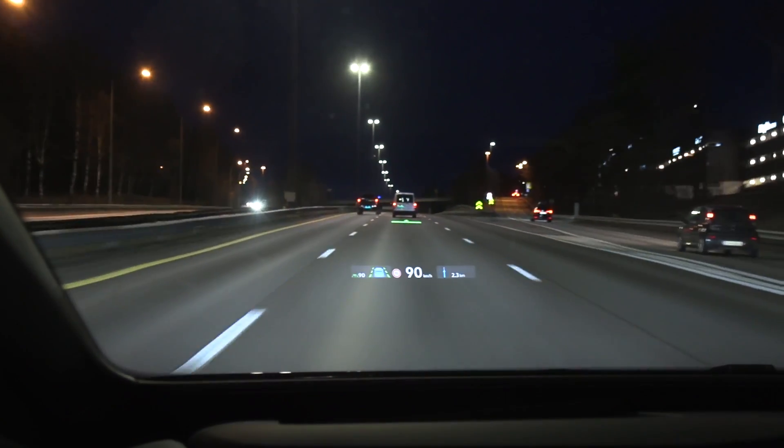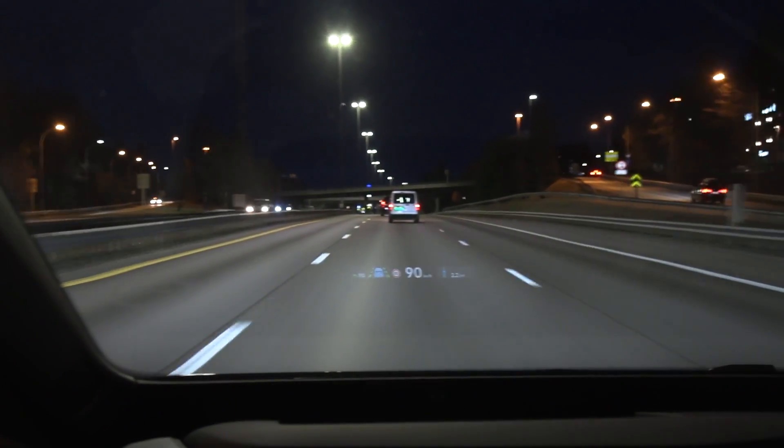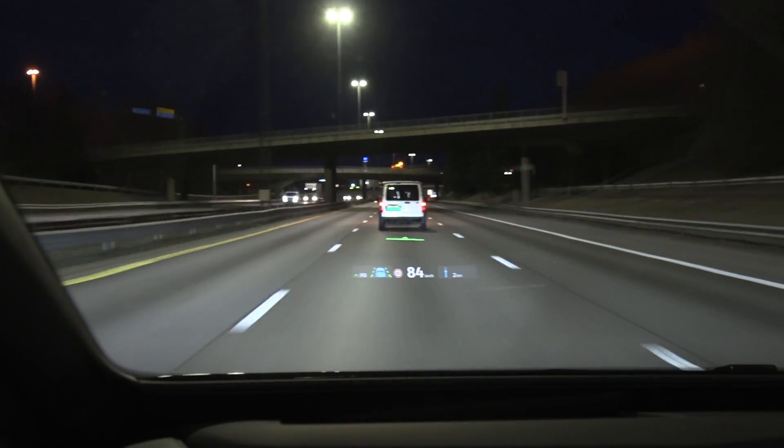That green marking tries to mark the distance to the car in front — I'm not entirely sure what its purpose is. As we approach closer and closer, it will move further down.